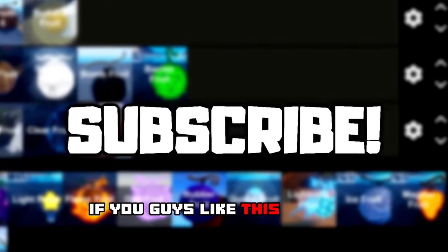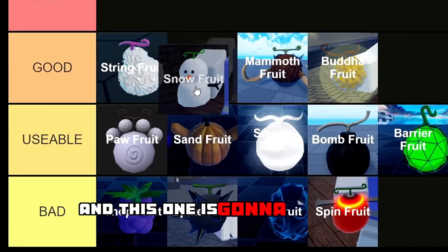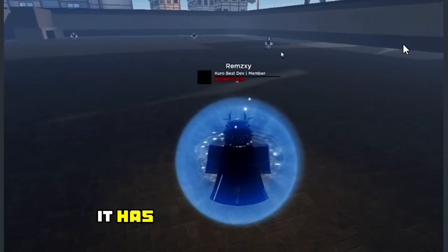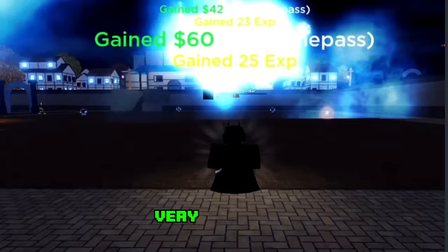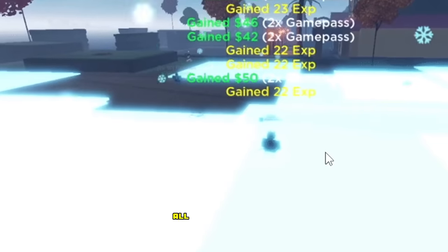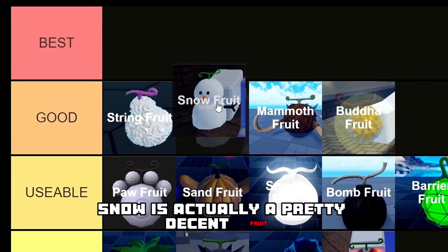Next we have the Snow Fruit, and this one is going to be going in the good tier, just below String Fruit. It has four different abilities and all of them are actually very strong with very big range, which is great for farming. Look at the last move — it covers up almost all the area near you, so Snow is actually a pretty decent fruit in Haze Piece.